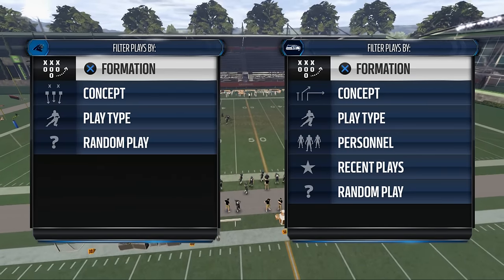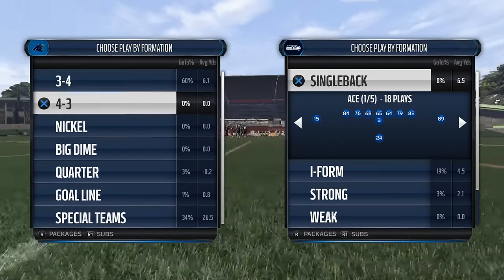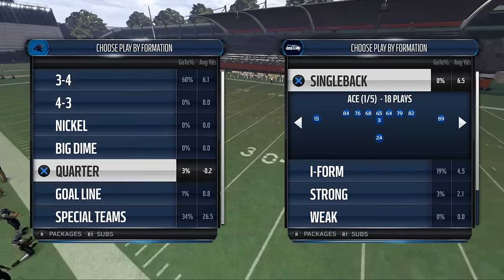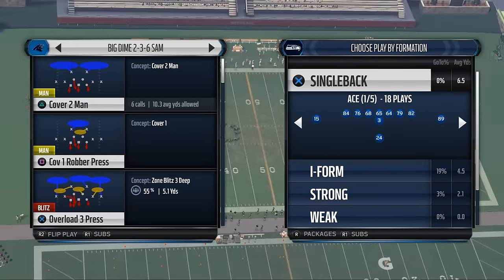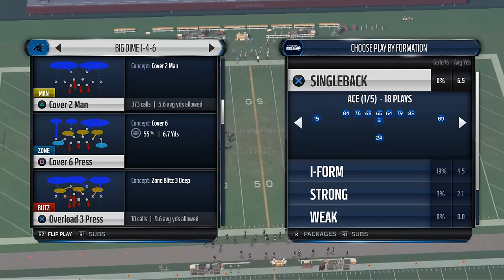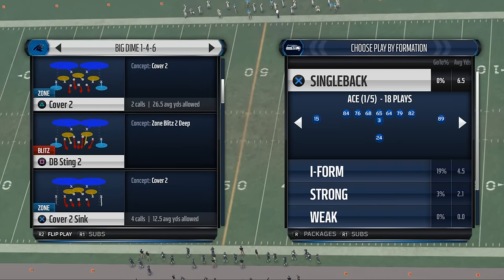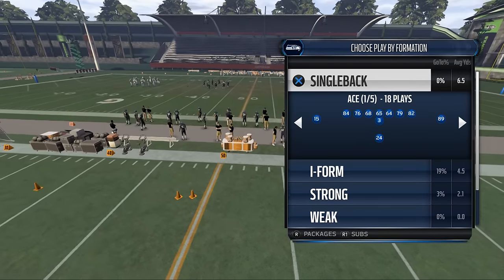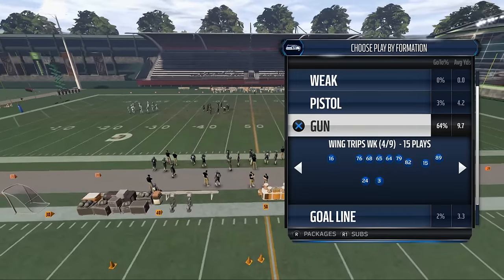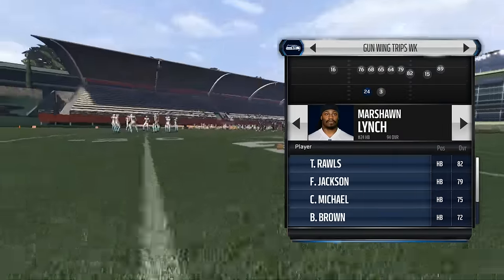Let's get into a sample play. This is going to serve as a bonus play because it's a play I found after the guide was released, but it was so good I had to talk about it. We're going to use the Dime 146 formation to show you how to beat cover two and two men under.